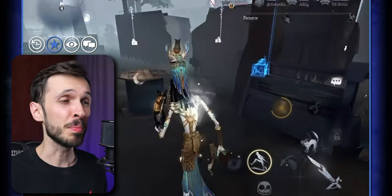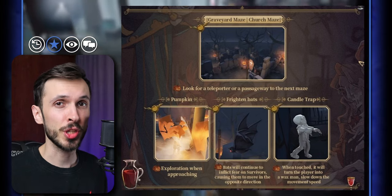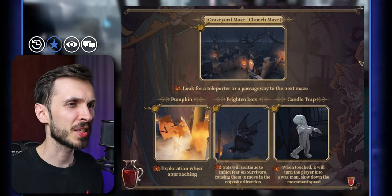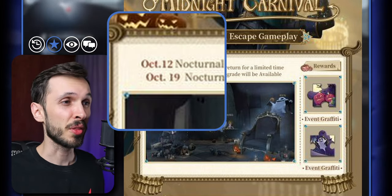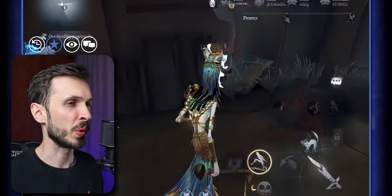We're also getting the Nocturnal Escape game mode return. This was the event from last year where you had to go around a map of Red Church, avoiding wax walls, wax zombies, and bats that would attack you, while collecting different items around the map. That event will be returning this year with some changes, but not in this first week — those changes will be coming in the following week.